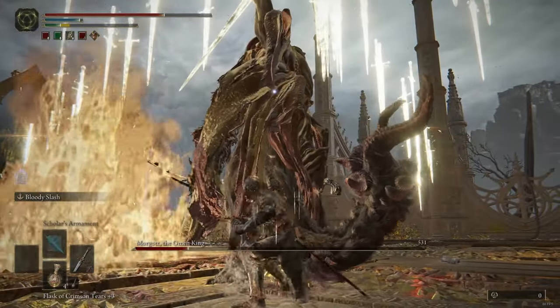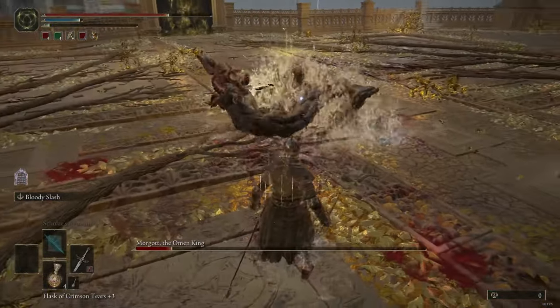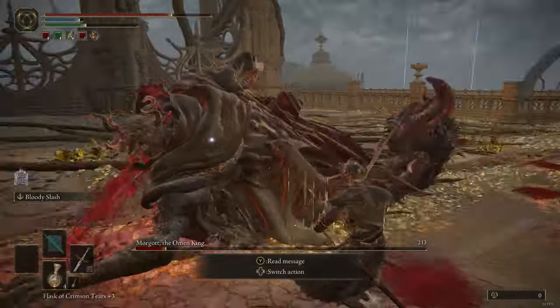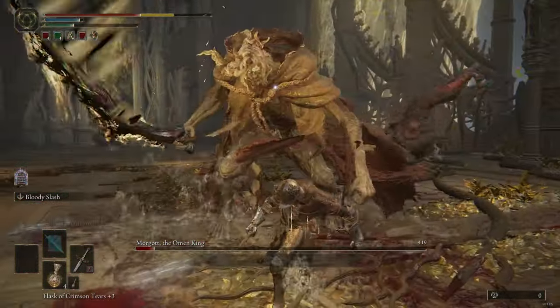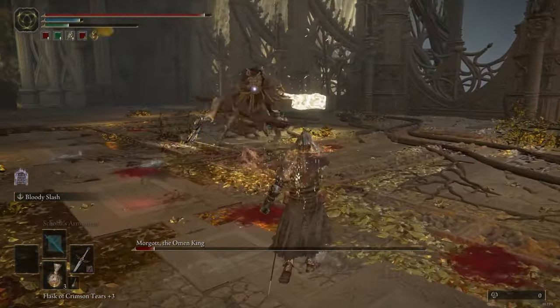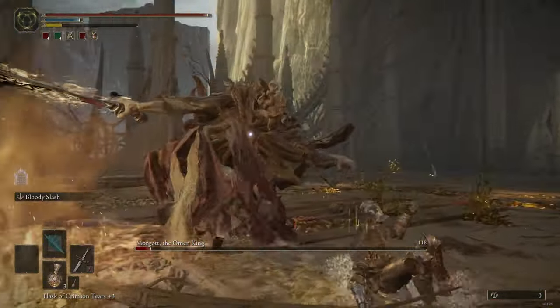The only way I was really able to do damage to him was with the bleed effect because it does percent health damage. Other than that, I might be underleveled for this fight — I'm around level 50. As you can see, that was a crazy long combo right there.